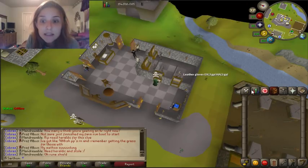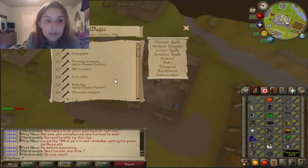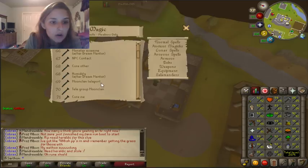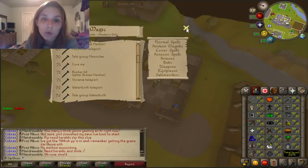I'm currently 86 Herblore and I do have higher stats, but what you're going to have to have done is the Lunar Diplomacy quest. It's not that bad of a quest — it's actually one of my favorites, although it is long. So you're going to need 72 Magic. That's a high requirement, but trust me, this is the fastest way to get Snapegrass. You're going to want a teleport to Waterbirth Island, which also requires the Lunar Diplomacy quest to be done.